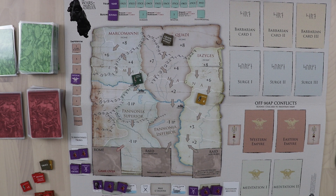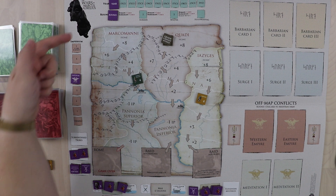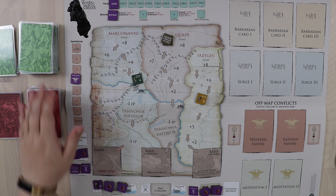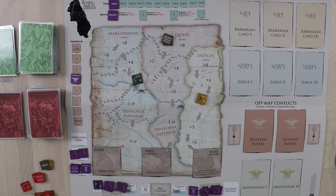The way most things are achieved in Wars of Marcus Aurelius is through card play. In the game, you're going to have three seasons: spring, summer, and winter. In the course of each season, you draw a different number of cards — five in spring, three in summer, and only one in winter. You have to discard all of your cards at the end of the year unless you're storing one or two in the meditation spaces. Meanwhile, in every season, you're also going to be drawing and resolving three barbarian cards.